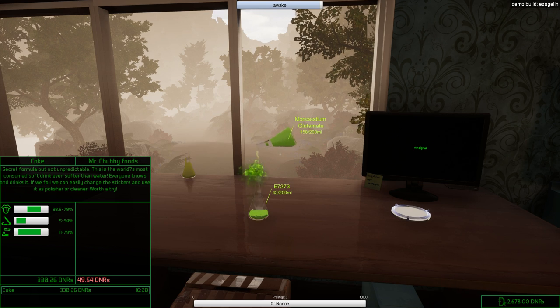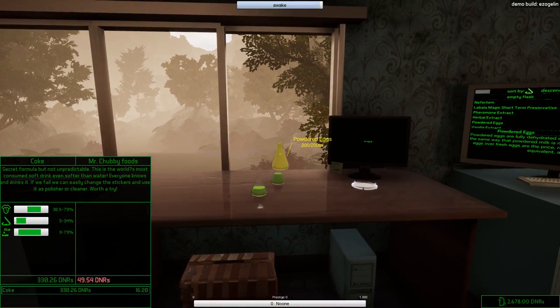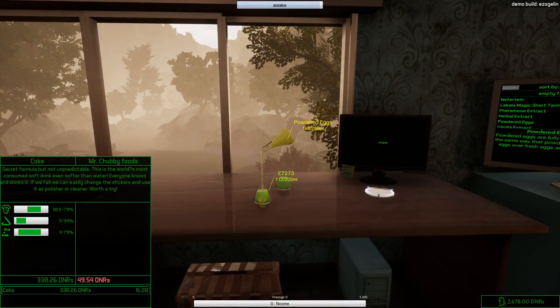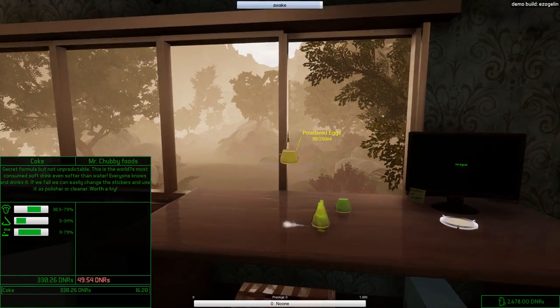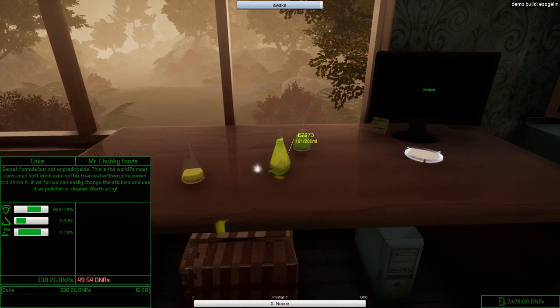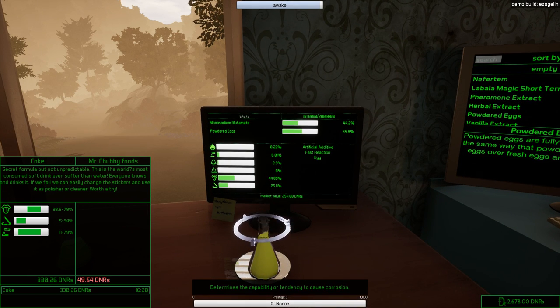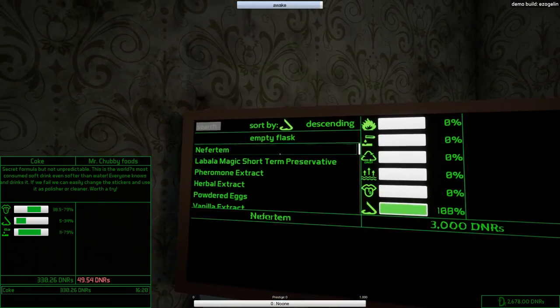Let's mix. We have monosodium glutamate — I'm gonna pour that into our bowl. Not too much, let's go for about 160. Everything is physics-based so you can actually spill things. Let's scan this and see what it says. It has 44.89 flavor — that's perfectly fine. Smell is also good. Volatility is only 6.01 so we need something that's a bit more volatile.